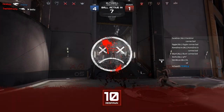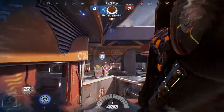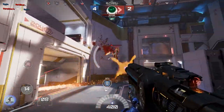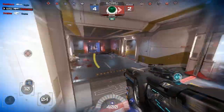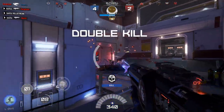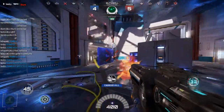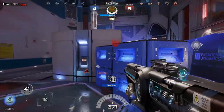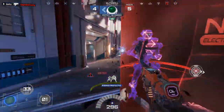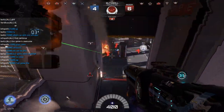In team fights around objectives — uplinks, blitzball, capture points — if you land a nice E, it is hugely beneficial for your teammates, especially since players conglomerate around the same areas. Positioning yourself near choke points makes it much easier to land the E because you know enemies will be coming through there. The timing on the E is fairly lenient given the expanding AOE. Using Shift also speeds up your reloads, and landing shots while Shift is active returns fuel — so if you're getting kills while Shift is on, you'll be replenishing fuel constantly.